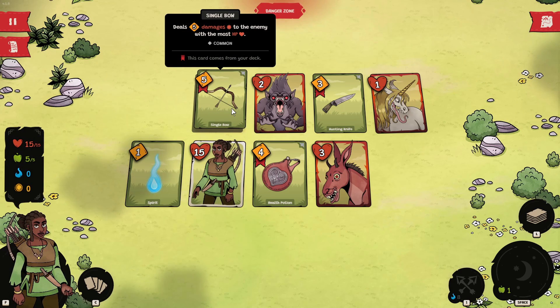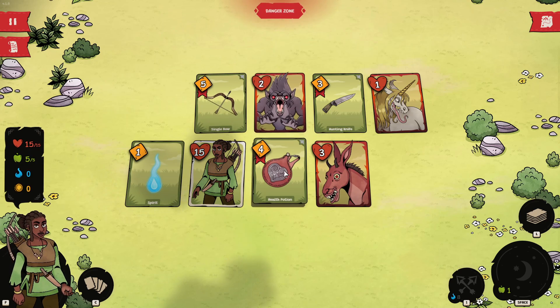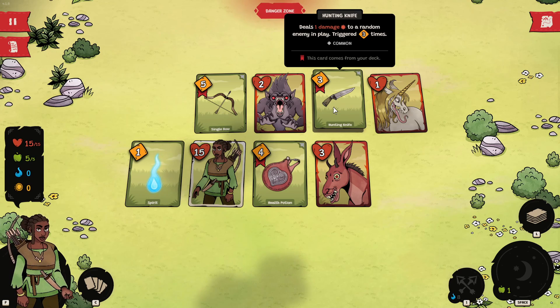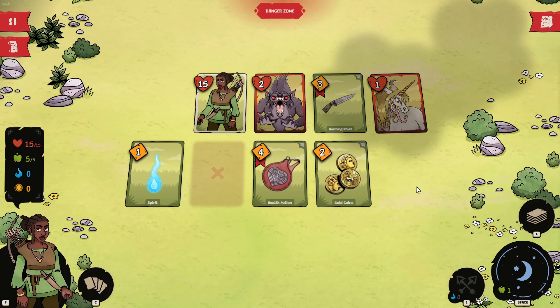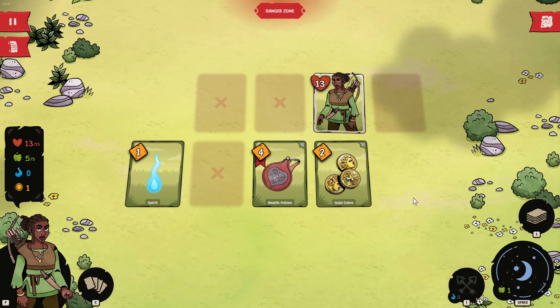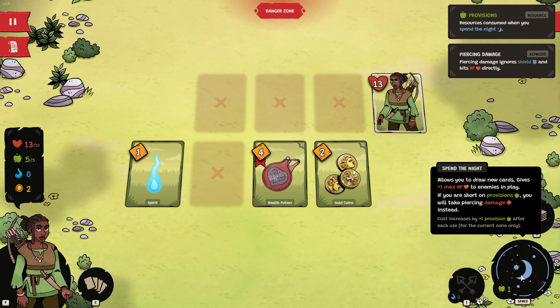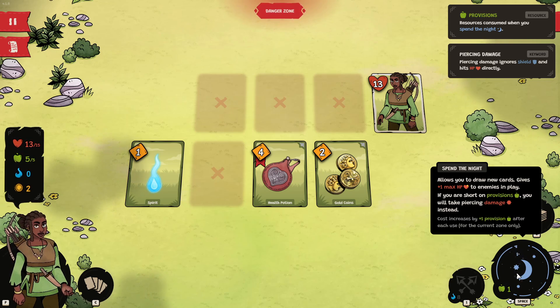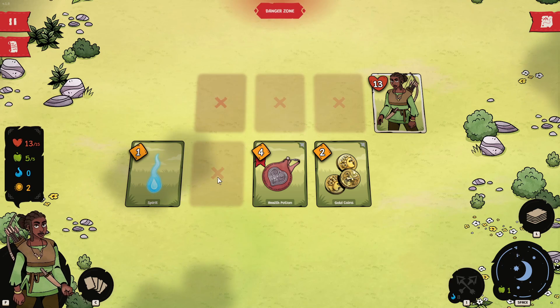I'm going to go over this single bow here. When I go over it, it deals five damage to the enemy with the most hit points, which will be this drac. Then I'll probably take the hunting knife afterwards — it deals one damage to a random enemy in play up to three times. Notice that when you defeat an enemy, there are random rewards you get. I'll go gold coins. And now we're going to spend one provision to spend the night, which gives all remaining enemies plus one health.